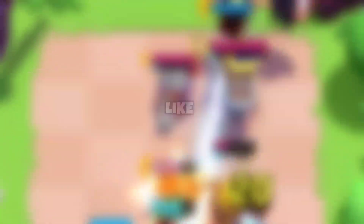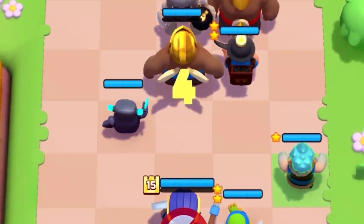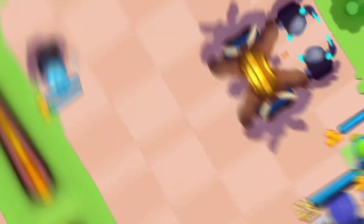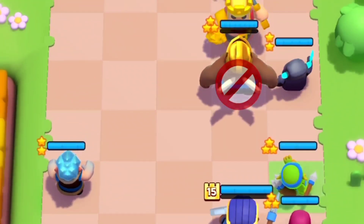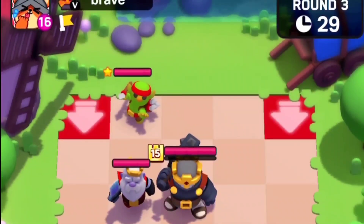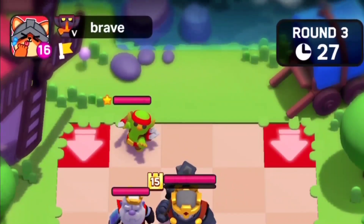There are also awesome battle UI changes. You can now see the range of minis at the start of battle, allowing you to see which minis can be targeted and which cannot. You can also see which minis your minis will be targeting with the help of a red line when you hold down or place a mini. Additionally, you will be able to see how much elixir your opponent has at the start of a round near their player avatar.